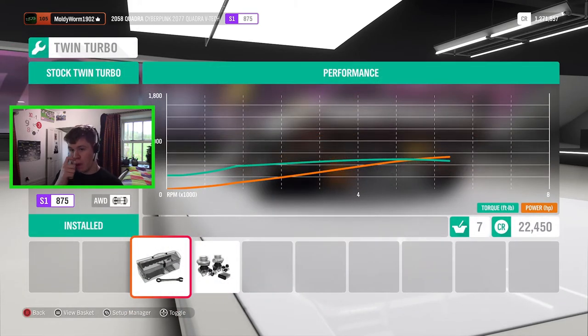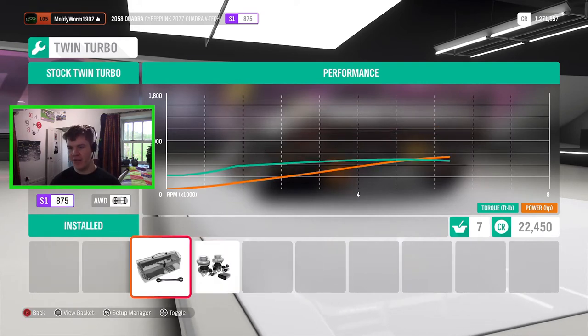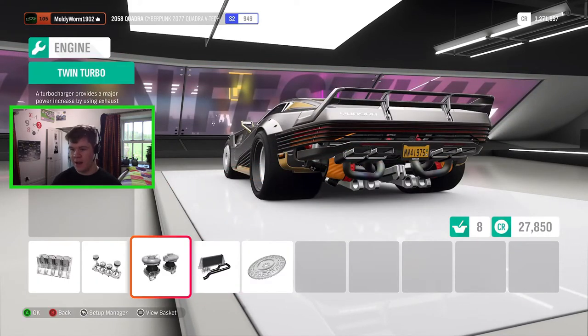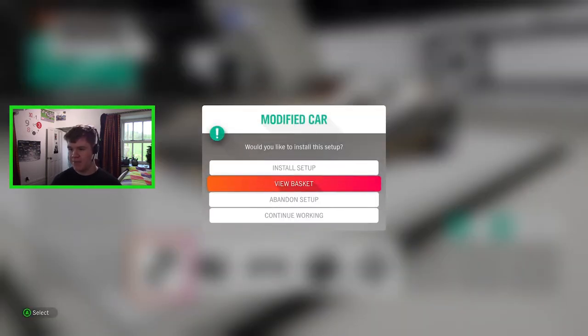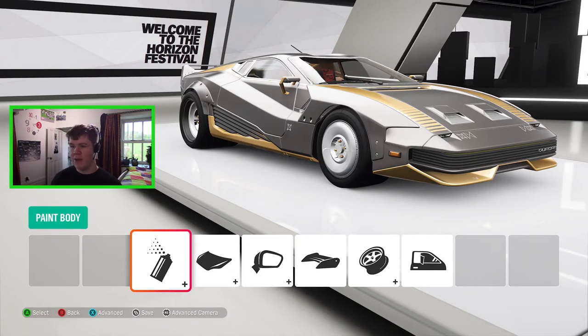In the engine options we have all the normal upgrades. It has a twin turbo as standard and you can upgrade to a race twin turbo — that adds a lot of horsepower, basically doubling it just by slapping on the race twin turbo. I think we'll go ahead and do that.